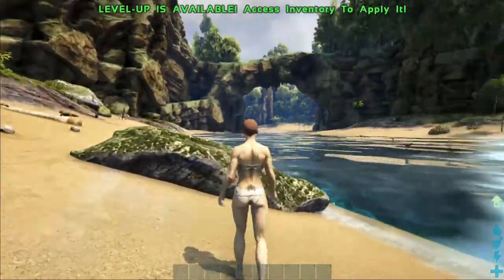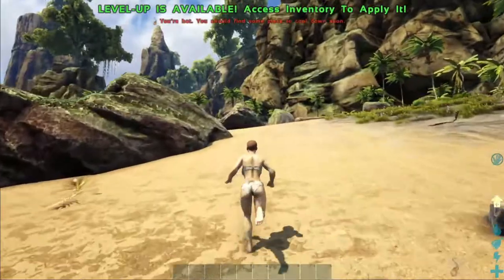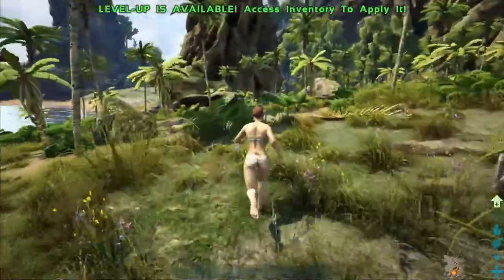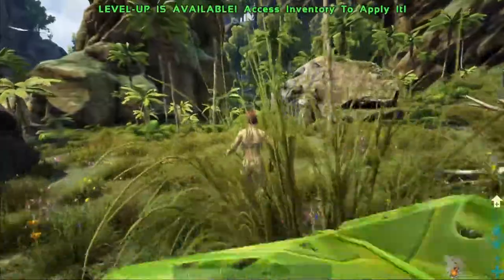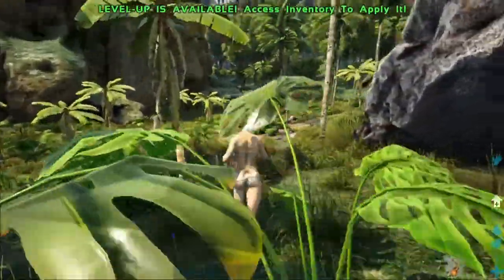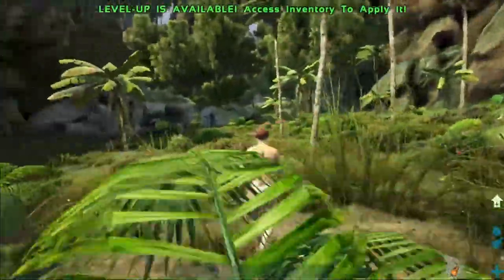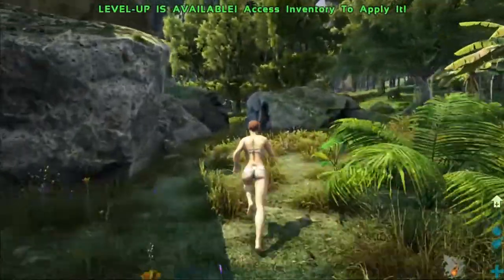Compies! We're literally on the opposite side of where we were. Let's go a different way and see what else we can find. Another thing about this map is that there are only two bosses: the Megapithecus and the Broodmother, which you actually have to fight at the exact same time. How crazy is that?